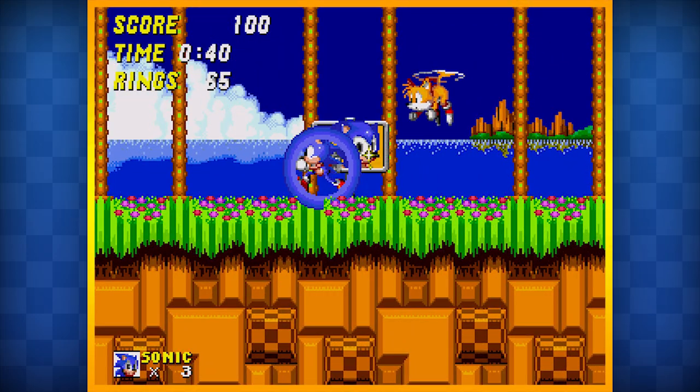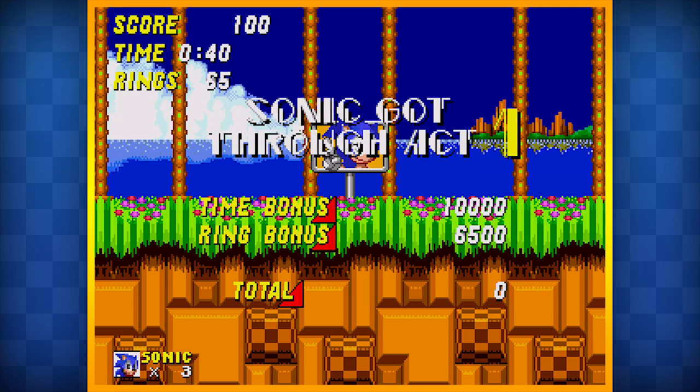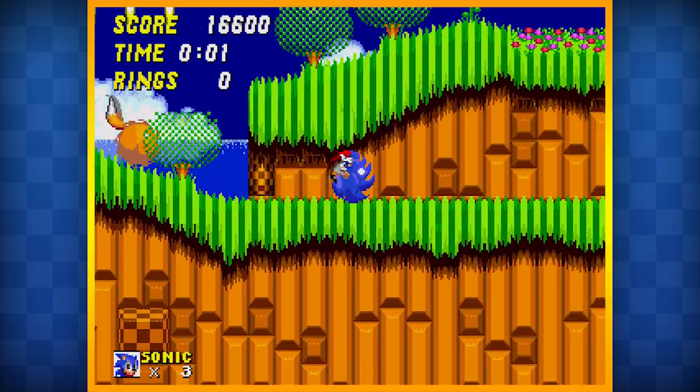And you've got your boy Miles Tails Prower, flapping his tails around and when he runs he kind of looks like he's plodding along and he might fall over because he doesn't really know how to walk yet. But there is a lot of good about this game and it is so fun through and through. With that spin dash, I feel like you can do anything.